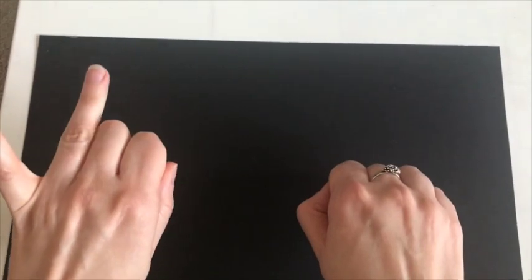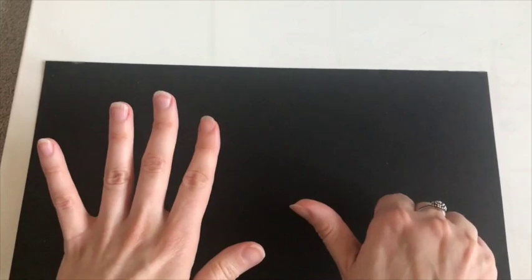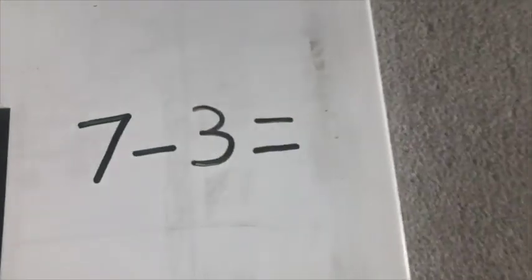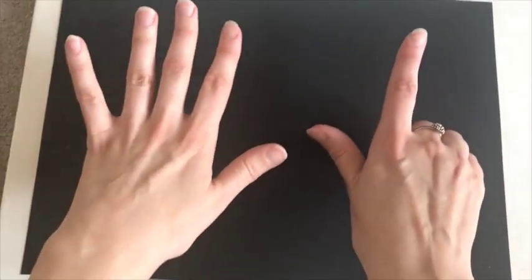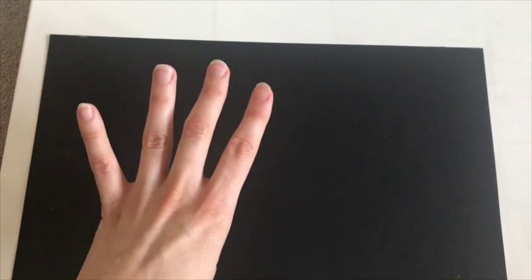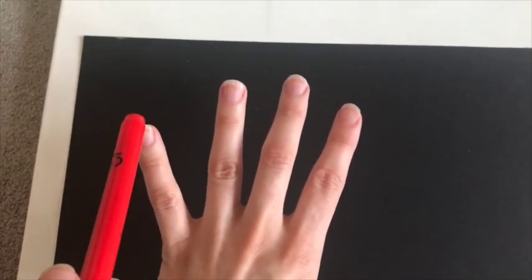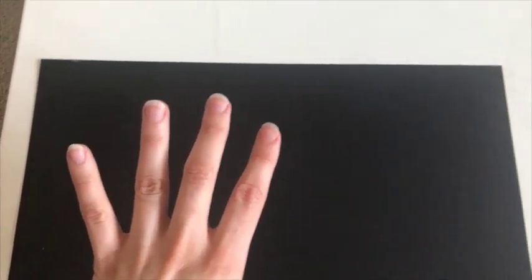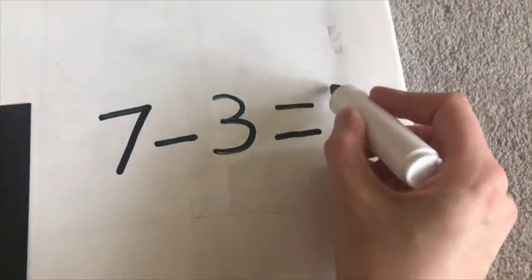1, 2, 3, 4, 5, 6, 7. And how many fingers do I need to take away? How many do we need to subtract? 3. So I'm going to take 3 away: 1, 2, 3. And that leaves us with our answer. To find our answer we just count how many fingers are left: 1, 2, 3, 4. So 7 subtract 3 equals 4.